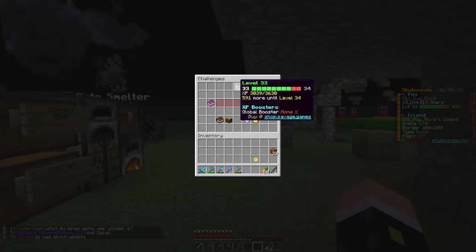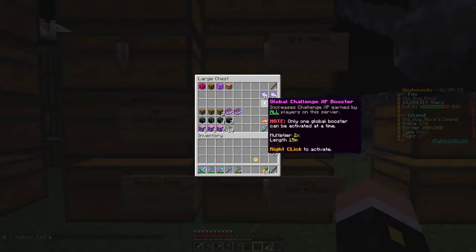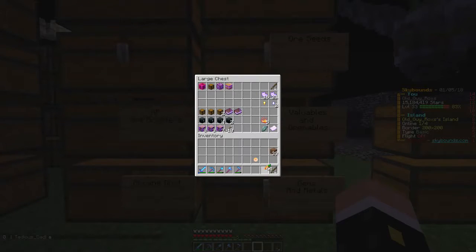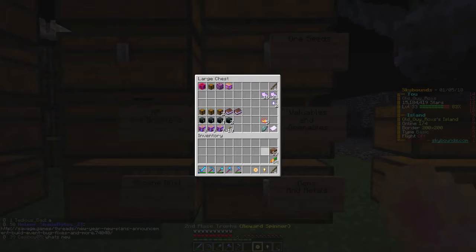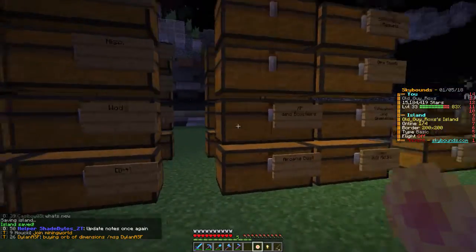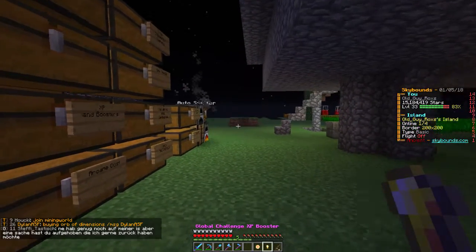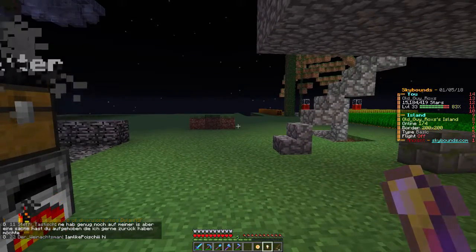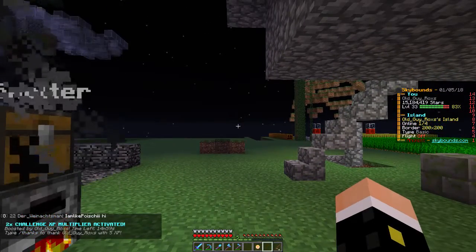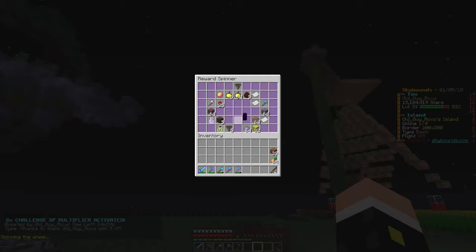I've got 591 more until level 34. So let's go ahead and pop this off — we can activate the reward spinner ourselves so that we get this reward, then I'll also do the alchemy that I can and the XP that I can. That should be enough. We'll even get some XP out of it — there we go, we just popped off the global XP multiplier.